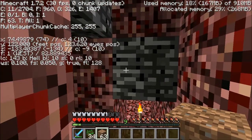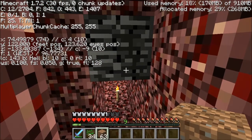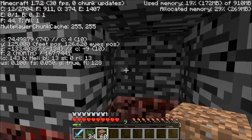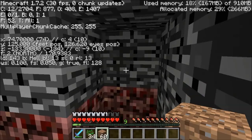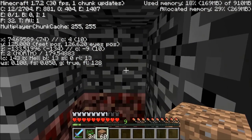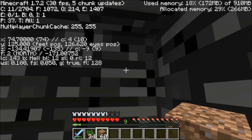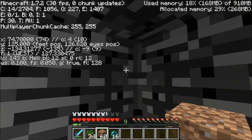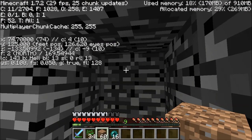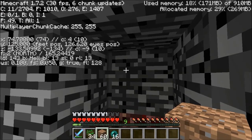You notice right here the Y is 122. That's my feet position — my eyes position is 123. The nether is only 128 blocks tall — it's level 0 to level 127. Those numbers actually mean something for computer scientists — it is one of the magic numbers in binary world. What you need to do is get as high as possible in your eyes position. 124, 125, 126 — they're all good.